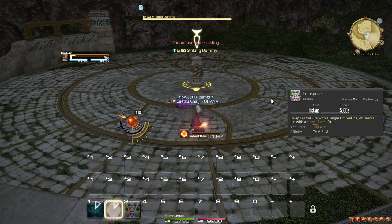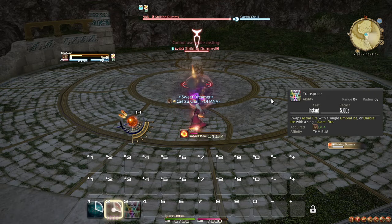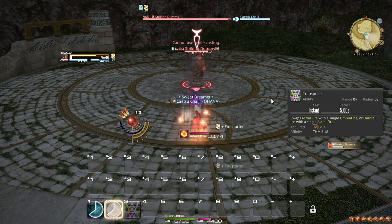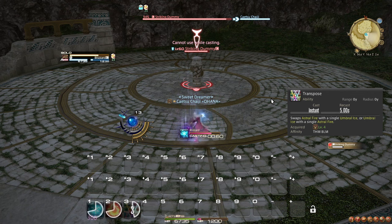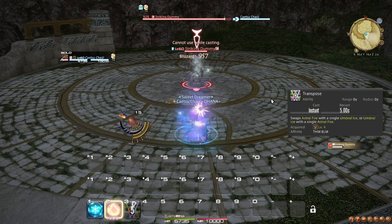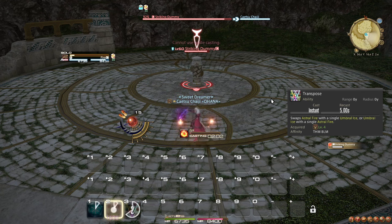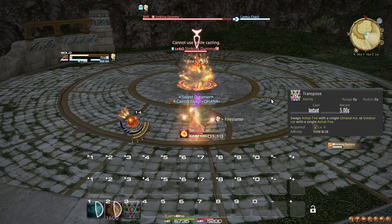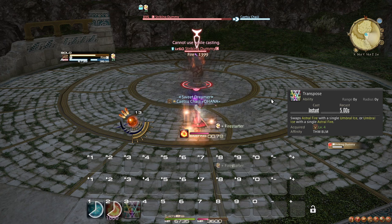At level 4, you learn the ability Transpose. If you are in either Umbral Ice or Astral Fire state, using Transpose will swap you to the first level of the opposite state. If you are not in a state, Transpose does nothing. Whenever you need to switch state, use Transpose instead of casting Fire 1 or Blizzard 1 twice. Transpose also resets the duration of your current state, so you could use it repeatedly out of combat to stay in a state.